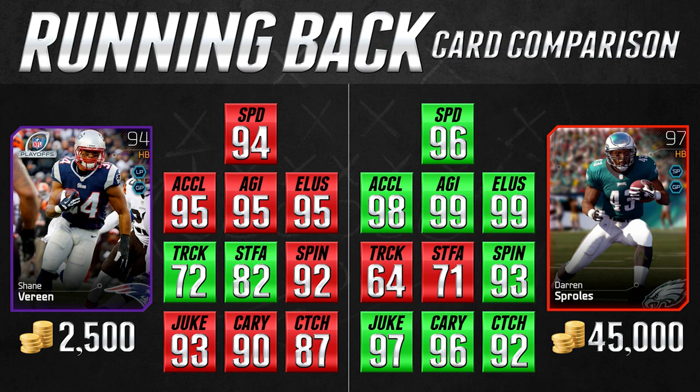Other than that, Shane Vereen is really awesome — he has a solid 82 stiff arm and 72 trucking, which is great for a pass-catching back because when you don't get the spin or juke, you can still fight for extra yards. He's able to do that way more often than the Darren Sproles card. At only 2,500 coins compared to Darren Sproles at 45,000 coins — which I find a bit overpriced — it's a no-brainer in my opinion. The Sproles card is new so it'll likely drop 5,000 or more coins over the next week, but even settling around 30–35,000 coins it's still a little overpriced.